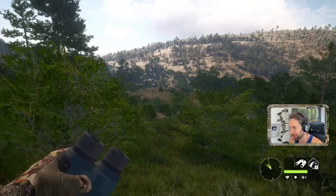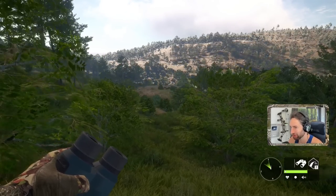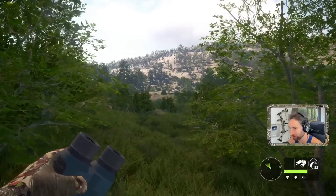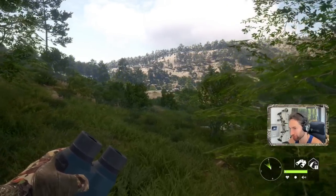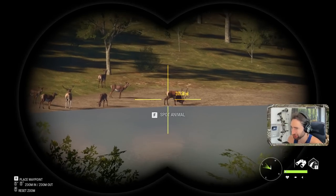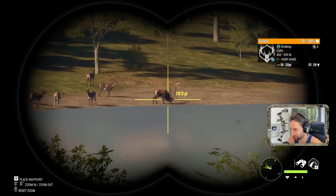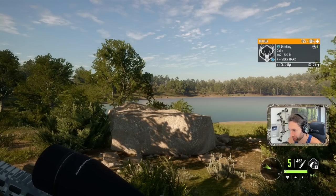One thing we've never actually gotten in Call of the Wild is a diamond mouflon, and I'd really love to get one. So we're gonna try and do a little bit of hunting out here on Cuatro Colinas. It's not exactly a mouflon, but we got a huge red deer stag out there about 200 yards, and we're gonna go for the shot.